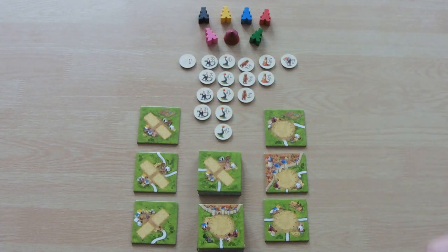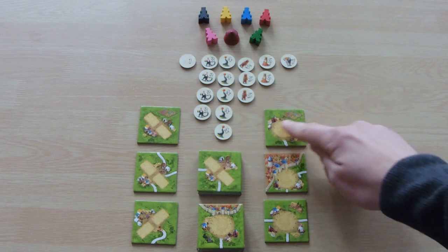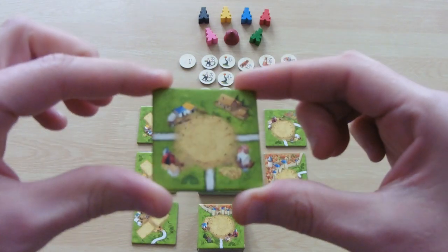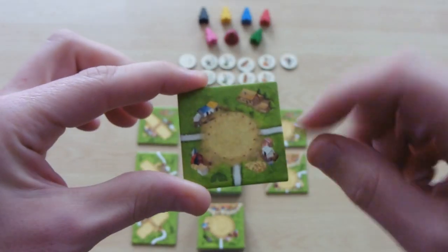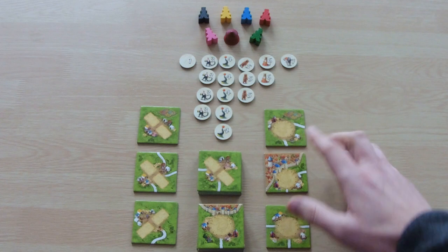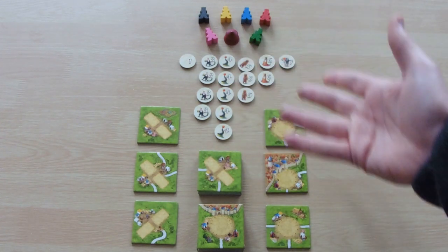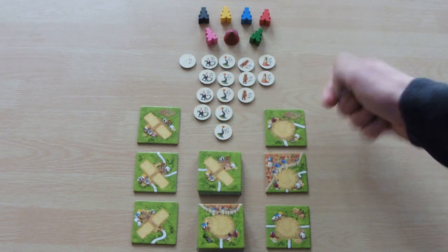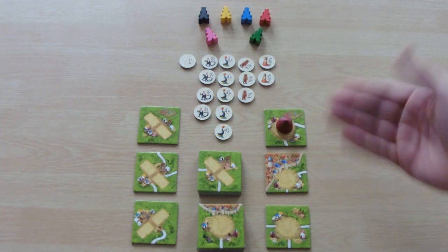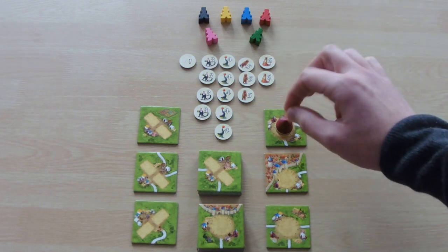So how do we play Under the Big Top? First, let's talk about the circus tiles — these are the ones with the big circular portion on them, and they end all features they're on. So any roads, cities, or fields going in, this will end all of them. When the first circus piece comes out, you take one of the animal tokens, flipped upside down, place it on the circus, and place the big top on top of it. Then you can place a meeple as normal on any other feature — no meeple goes on the actual circus tile itself.